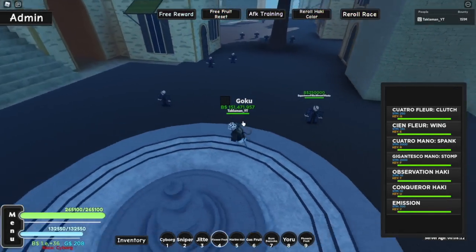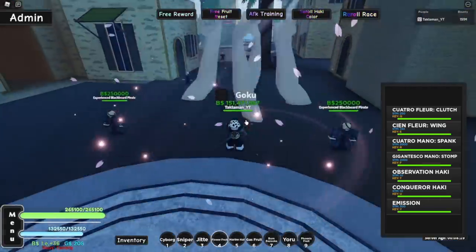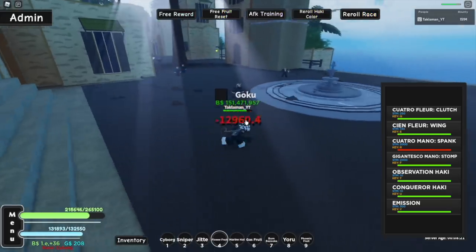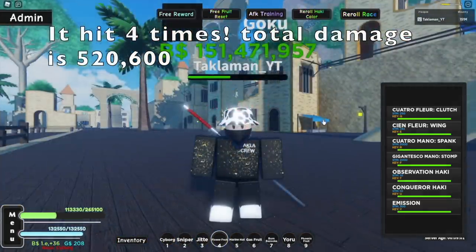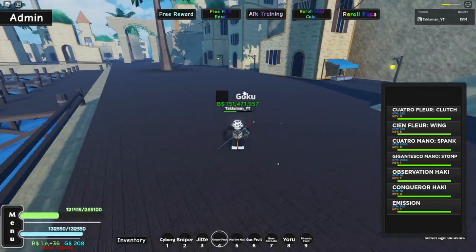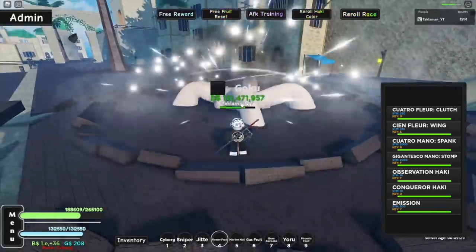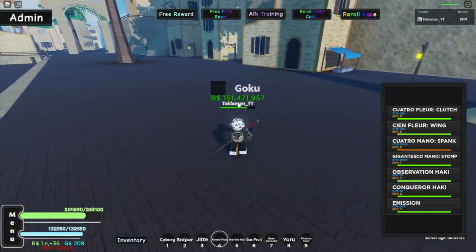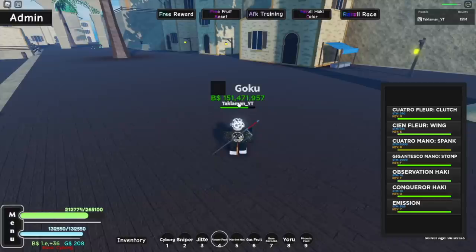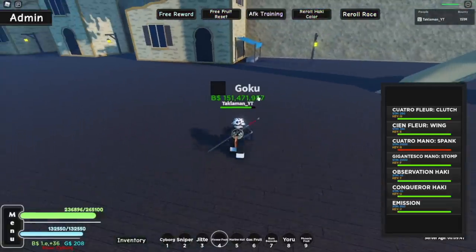Here's the third move - the Cuatro Mano Spank - this one spanks your enemies. It hits multiple times; I'll show you guys the total damage on screen. The cooldown on this R move is about ten seconds - that's a pretty long cooldown, and it's not even the last move.